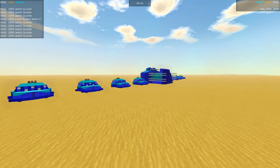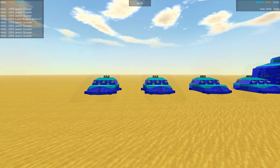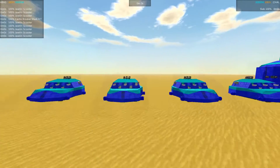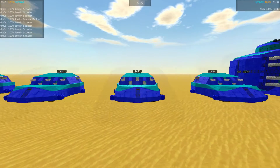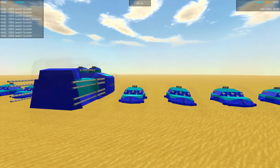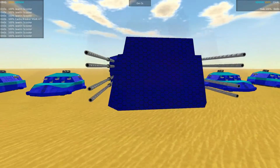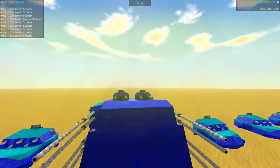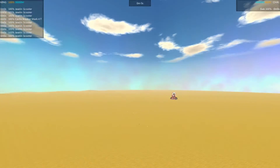Over here we have the Castle Breaker Mark IV by Poldarn, also accompanied by the little Javelin scooters. It's a really clever design — they actually use torpedoes for better ejection and they just scoot along the ground, hence the name Javelin scooter. The main Castle Breaker has this massive shield, and I like how the turrets are actually behind it so it can fire over that. Very clever design.